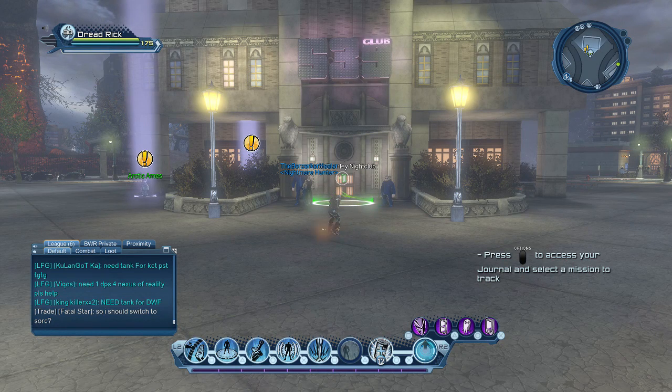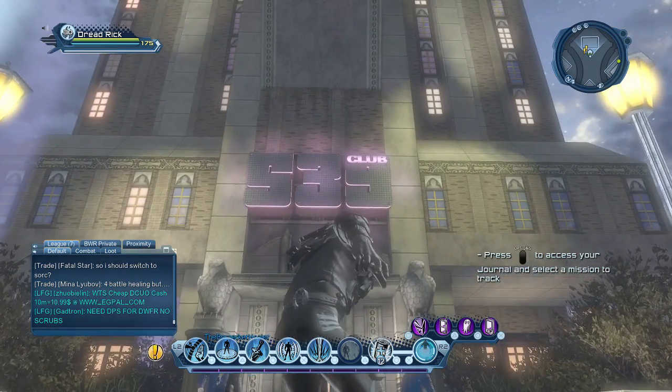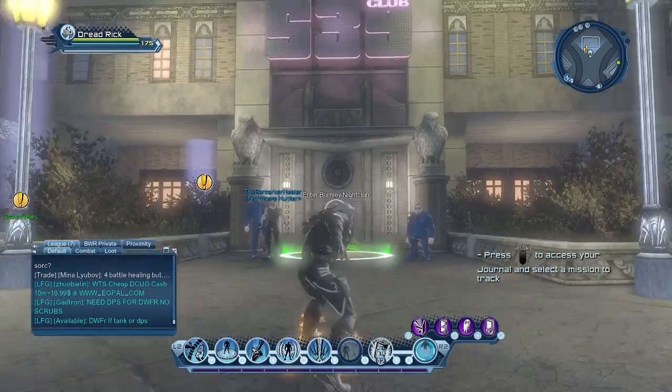This is a guide on how to get the 25,000 exo-bit farming feat in DC Universe Online. Where you want to start is at the Burnley nightclub. If you're a villain, you'll see the sign saying 539 Club. You know you're at the right spot when you see that sign.